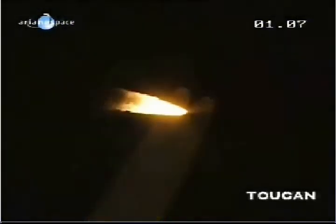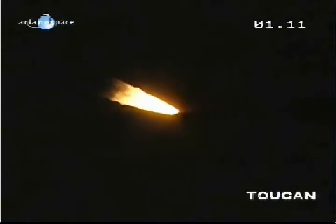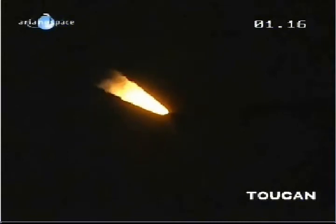First, there is a vertical ascent phase to clear the launch pad. Then the launcher is tilted to be in the correct trajectory plane, and also to optimize the telemetry link with the Kourou station.